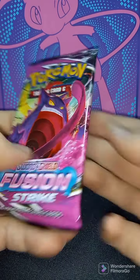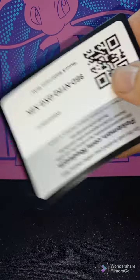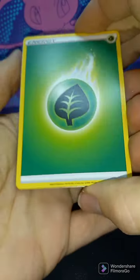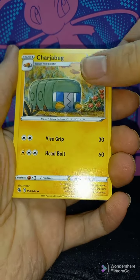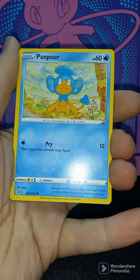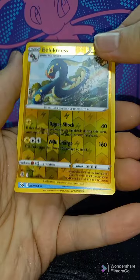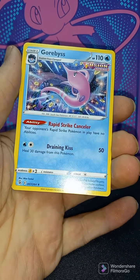Fusion Strike Elite Trainer Box, pack number one. Magcargo, Shedinja, Qwilfish, Tynamo, Galarian Meowth, Gossifleur, Panpour. Reverse Holo Electross. And non-holo Rare Garbodor. As always, thanks for watching. Be sure to leave a comment below.